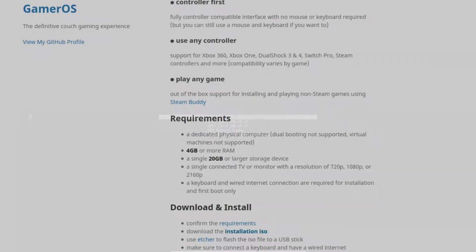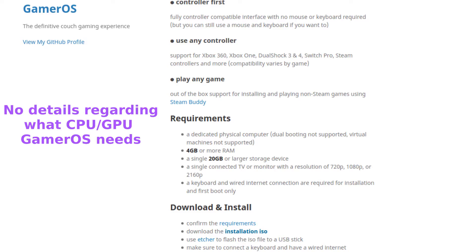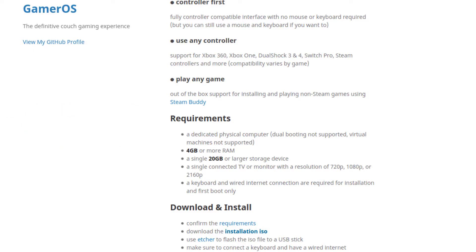The system requirements on the GamerOS official website are a little vague. We need 4GB of RAM or more and a hard drive that's 20GB or greater. We also need a keyboard and a wired internet connection for the installation process, which I find a bit weird. Hopefully they can figure out a way to use wireless, because some people don't have a wired connection — for example, if you're installing on a laptop without an ethernet port.